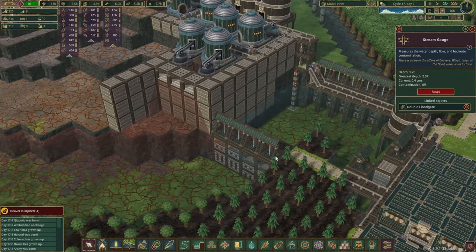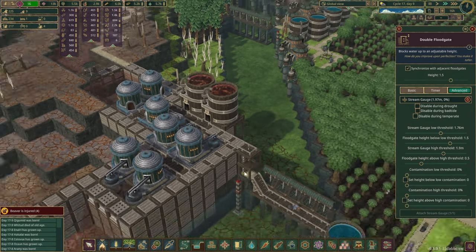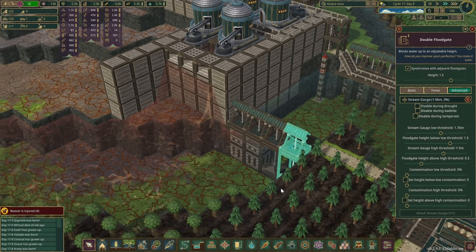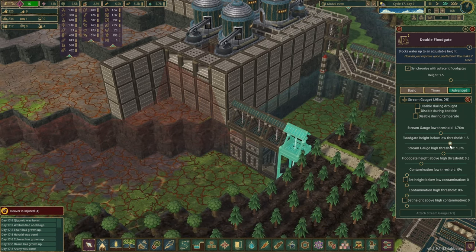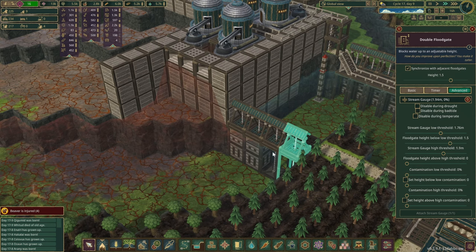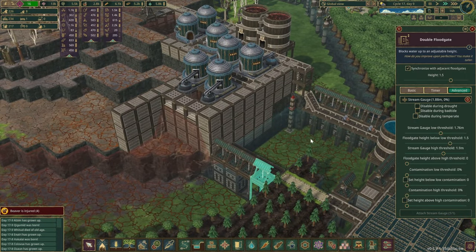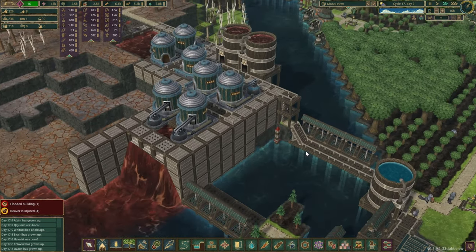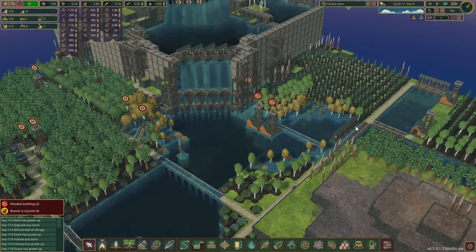Essentially what we're doing here: if the water level is too high, open these gates. It was at 0.5 — why don't we open it all the way down? And then if the water level gets a little too low in this area, that's when we close those gates again. I set it up just a few minutes ago and I just want to see how it goes.